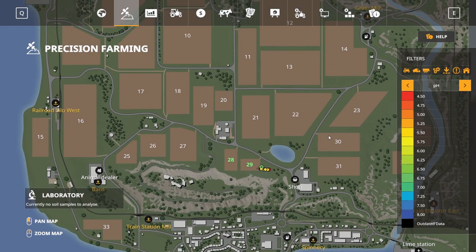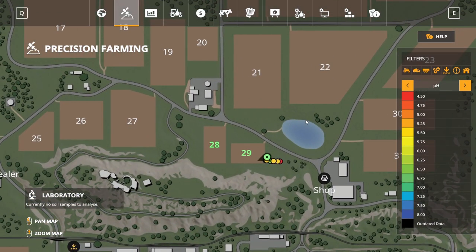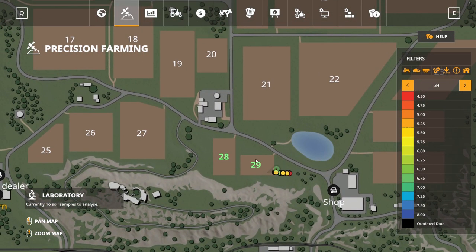The way I'm going to test that is I'm going to run soil samples on field 29 and field 28. I'm probably not even going to sample the whole field, just get a couple on each one. And I'm also going to get a couple on field 21, because you can — from my understanding — test other people's fields that you don't own. Field 21 will just do its own thing, and I'll check fields 28 and 29 every 24 hours to see if there's any outdated data.